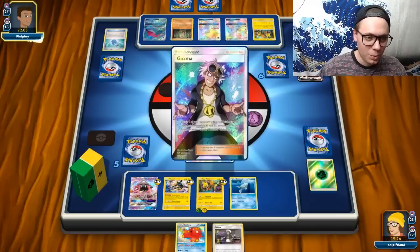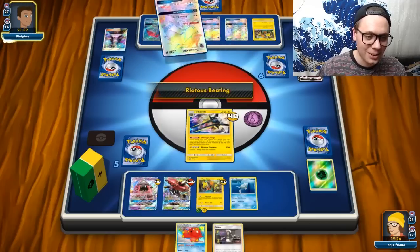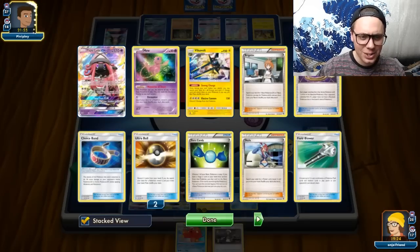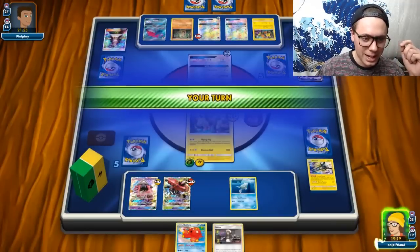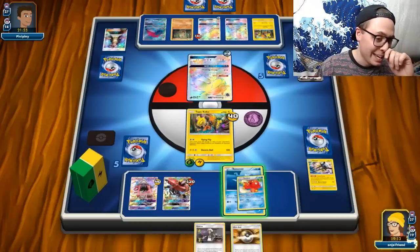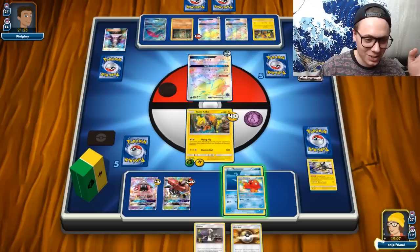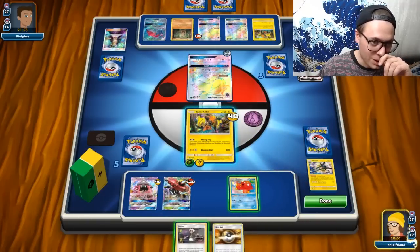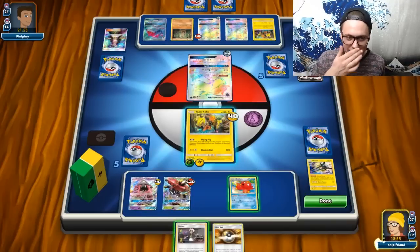What are they going for with Guzma? Okay, they're going for the Vika Vault — they can actually knock it out. That is super stressful. I actually don't know if I have another Grubbin. Did I prize my other Grubbin? I do not have access to it right now, which is really bad. They went for the juggler there, and I think I prized it.